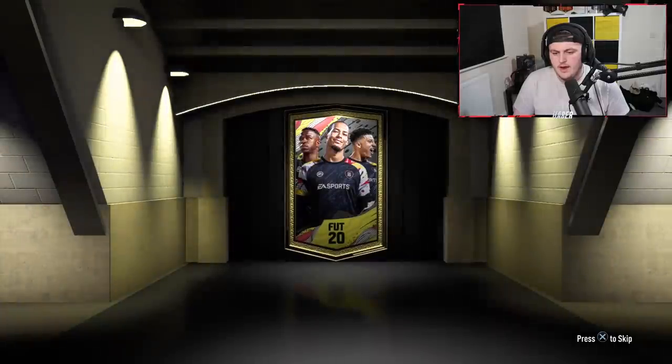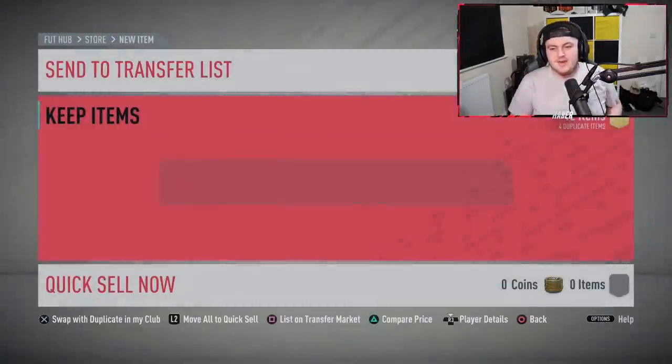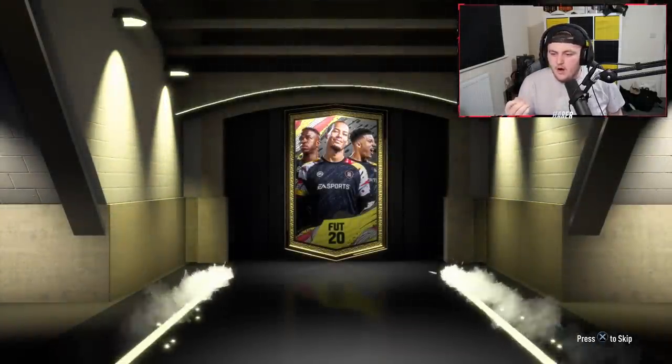I've just seen we've got an SBC Adama Traoré - so it's been ruined for me, thanks. Absolutely ruined it for me. Come on EA, I want to see that orange flare. And I just realized Raphael Varane is actually a Headliners card, so it'd be an orange card if we did get him. Well, that's good news to look out for - we don't want to be looking for Raphael Varane in a non-board pack.